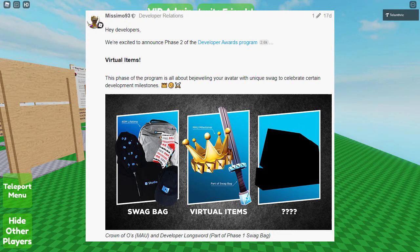Roblox has something new called the Developer Awards Program, and Phase 2 is them giving developers items — and the items are actually easy enough for regular players to get. Like, you don't have to be a very big developer to get some of these items. They're actually extremely easy to get. You just have to get some players in your game. So here is how you get the Crowns of O's.